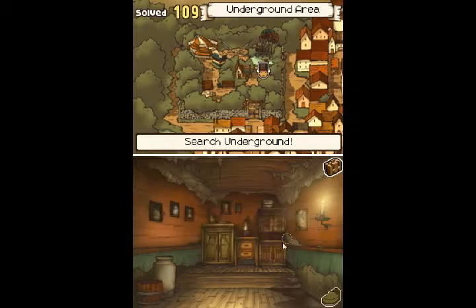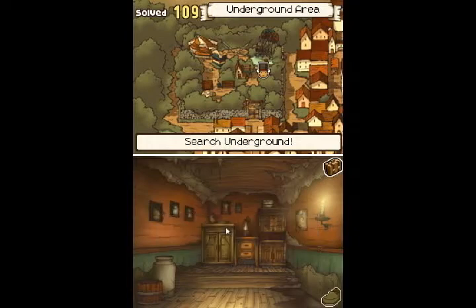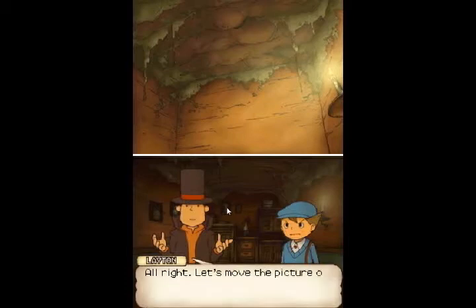There's three. Nothing's... what do you mean nothing to see here? That looks like nothing to see... okay, there are the four. And we have one last thing to look at, I believe here. Yep. Something's hidden behind here. Alright, let's move the picture out of the way then.